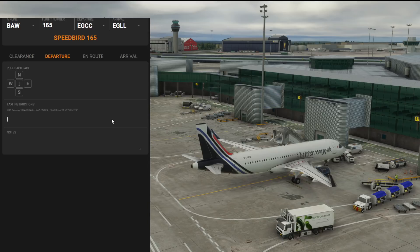Delete removes entries of course. If told 'taxi Kilo, hold short Juliet,' you type Kilo, space, Juliet, then Shift+Enter — and you read that back as 'taxi Kilo, hold short Juliet.' Nice and easy. There's also a notes tab so you can type in anything you want there to help you along.